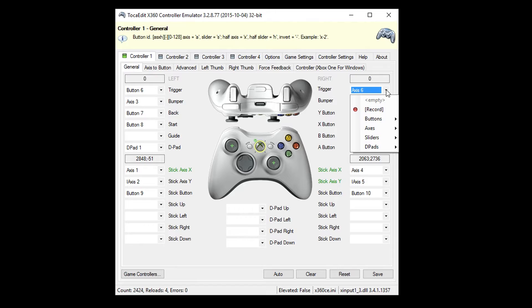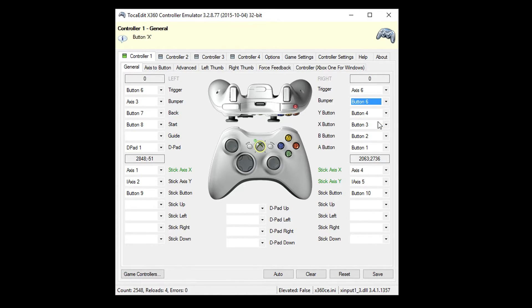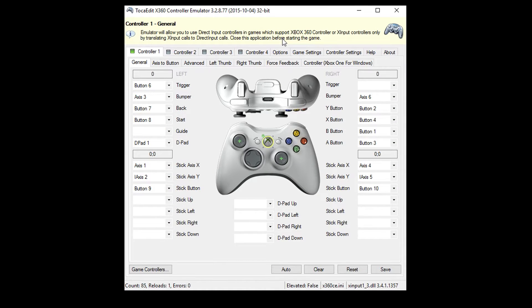Over here where you have the right bumper, click down, hit Record, then hit the right trigger on your controller. It should say Axis 6 if you have an Xbox One controller. Editing note: with that setting we just applied, we left right trigger unmapped. There's no real reason to map right trigger for this game the way we're configuring things. But if you're uncomfortable leaving it unmapped, you might want to hit Record and map it to something like left bumper, so that if you ever need to use it, hitting left bumper would register as right trigger.